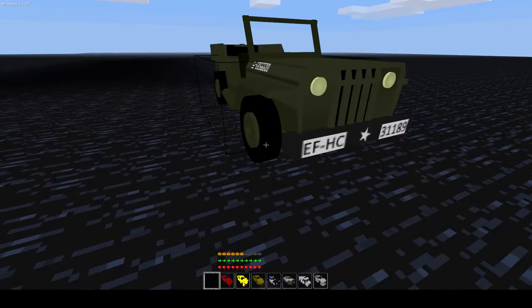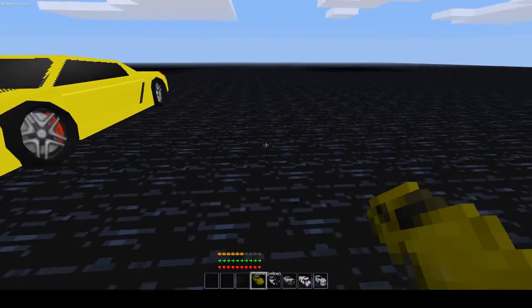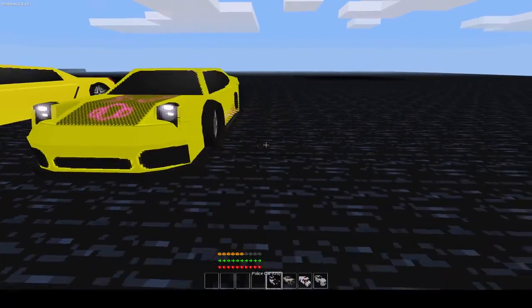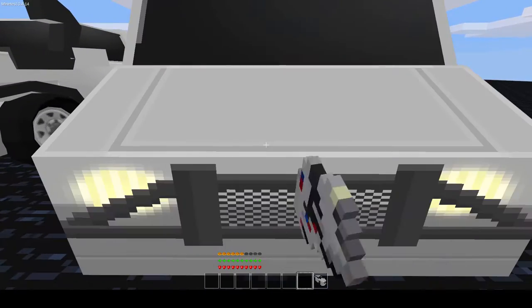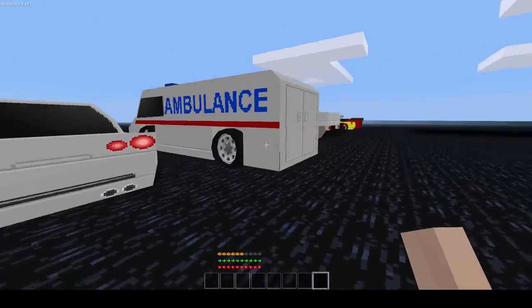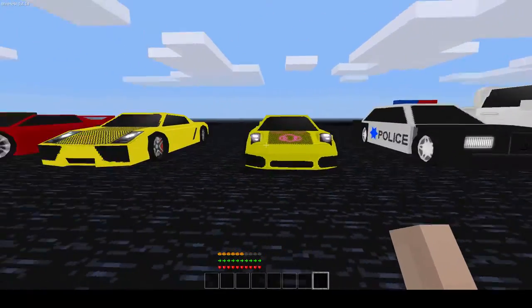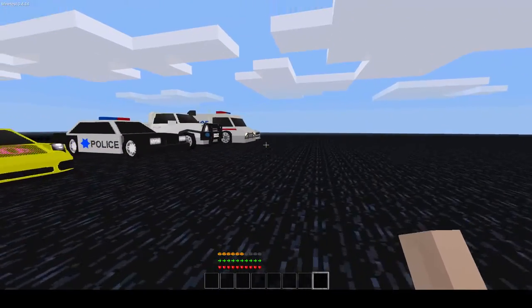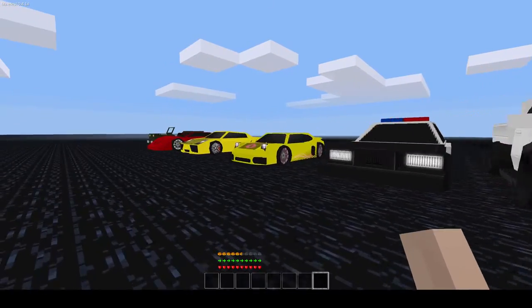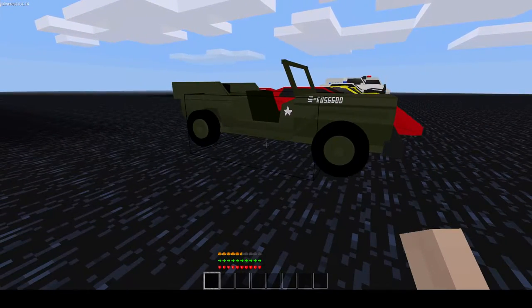So I'll spawn them in real quick. There's our Jeep, and the Ferrari, the Push, the police car, OOT, Ambulance, and the Aston Martin, or whatever. As you can see, they don't look super blocky, so they don't quite fit perfectly, but I think they look pretty dang nice. I don't think they look that out of place, especially seeing as how not everything in Minetest is obviously just a block.